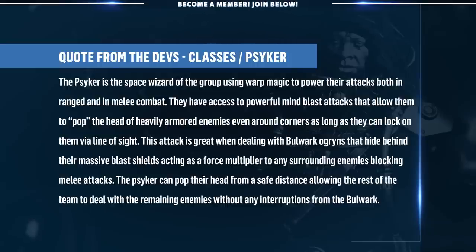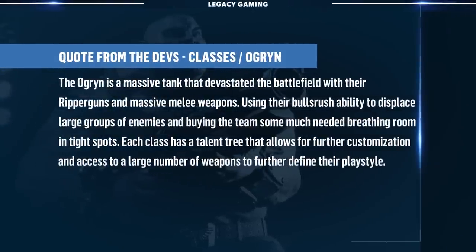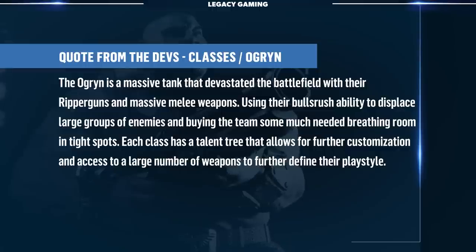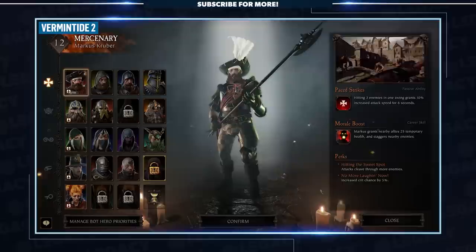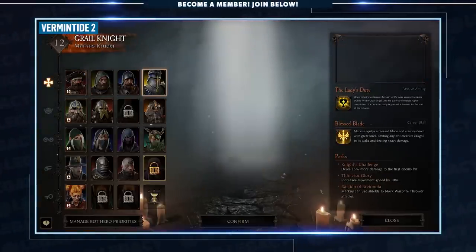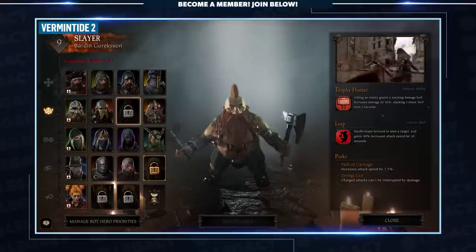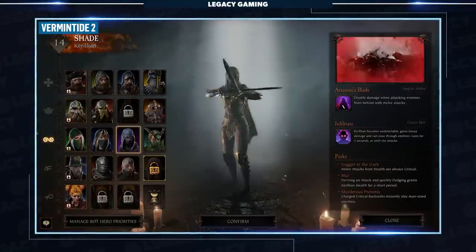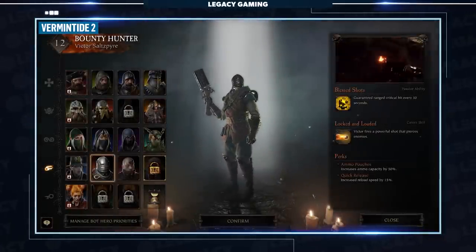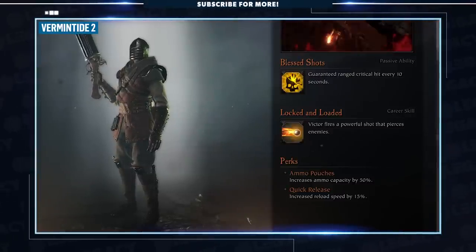This attack is great when dealing with bulwark ogrens that hide behind their massive blast shields, acting as a force multiplier. The Psyker can pop their heads from a safe distance, allowing the rest of the team to deal with remaining enemies without interruptions. The Ogryn is a massive tank that devastates on the battlefield with their Ripper Guns and massive melee weapons. Using their bulrush ability, they can displace large groups of enemies, buying their team much-needed breathing room in tight spots. Each class has a talent tree that allows for further customization and access to a large number of weapons to further define their playstyle.